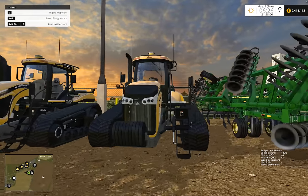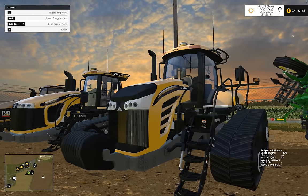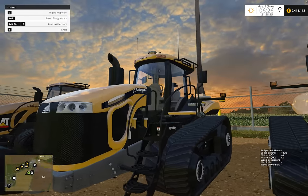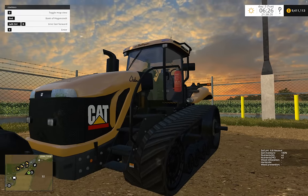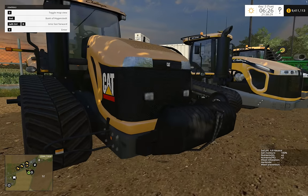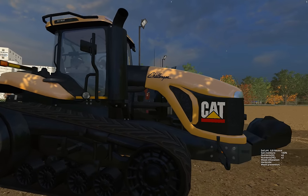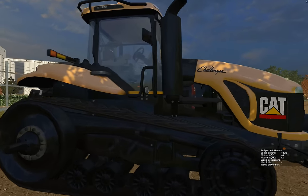Okay, so what do we have here? We have the 775E, the 875E, and then this new truck sim model by SCS Challenger. This is supposed to be an old Cat — it's the 865B I guess.